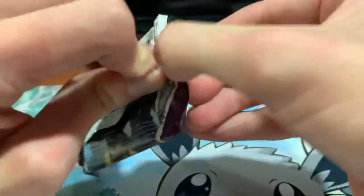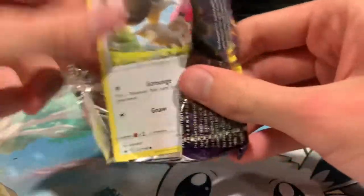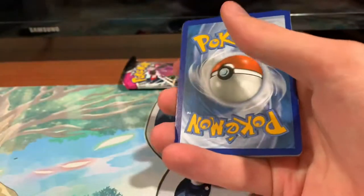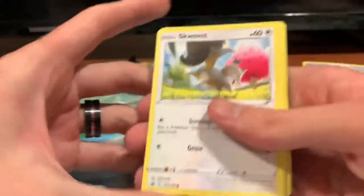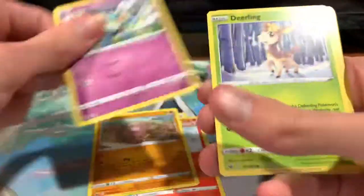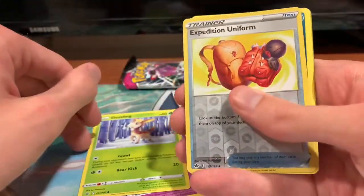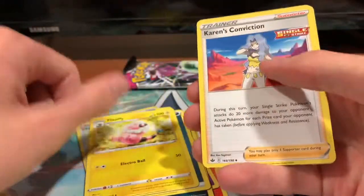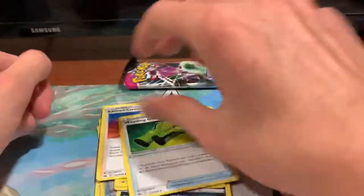It's so weird they've mixed it up. Alright — Skolvet, Scorbunny, Diglett, Gullet, Deerling, Expedition Uniform, Reverse Holo Spiritomb — pretty cool — Dark Energy, Flaffy, Karen's Conviction, and Weeding Gloves.